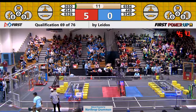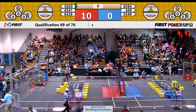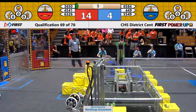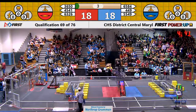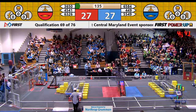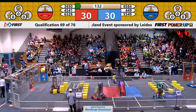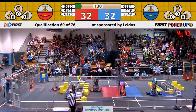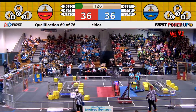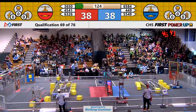Qualification 69 is underway. For the Red Alliance, 45-41 Cavaneers, excellent job during auto. Likewise, Blue Alliance, 449 Blair Robot Project. Both alliances were able to get their switches during autonomous. However, neither alliance was able to complete the auto quest — one of their alliance partners slept through the auto, so they don't get that ranking point.